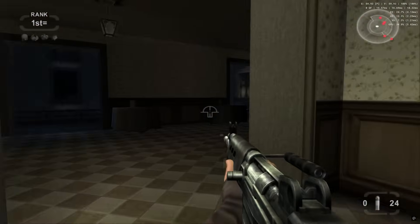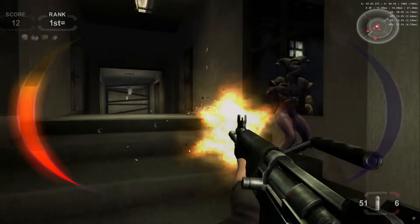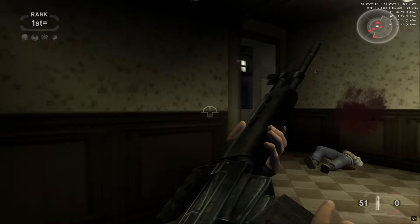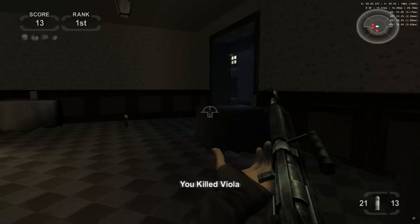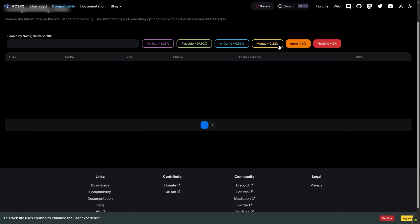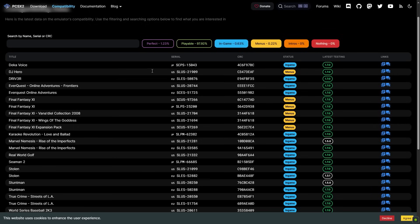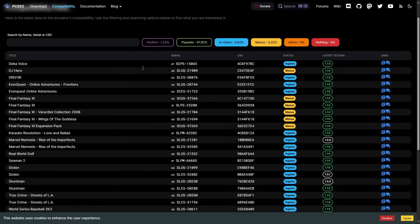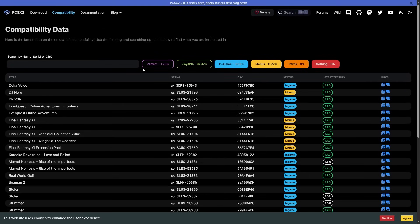PCSX2's compatibility has reached an impressive milestone of 99.15% for games listed as playable. In the Nothing category, no games are listed. In the Menu category, only games from the Final Fantasy XI series are present due to their reliance on dedicated online servers. In the In-Game category, we find games considered extremely challenging to emulate, either due to their use of complex peripherals or intense visual effects, such as Zone of the Enders: The Second Runner.